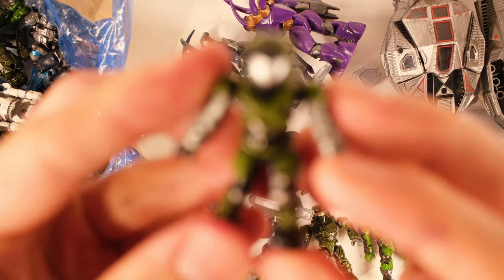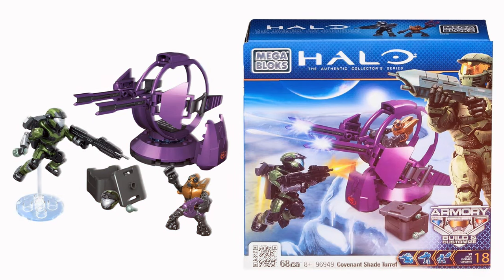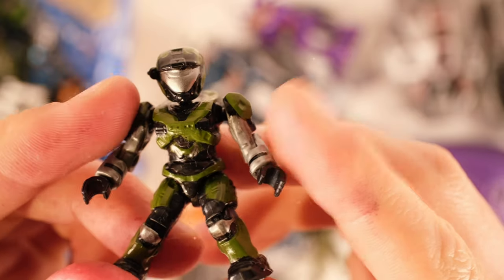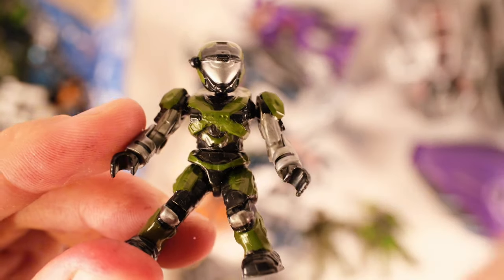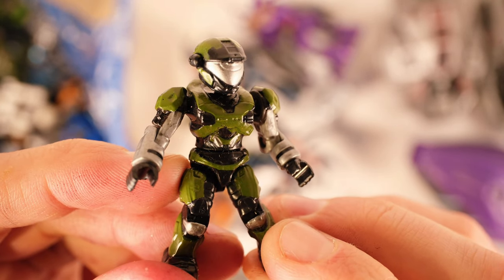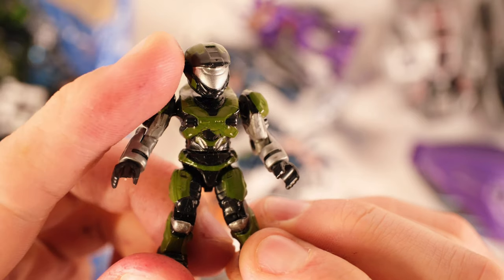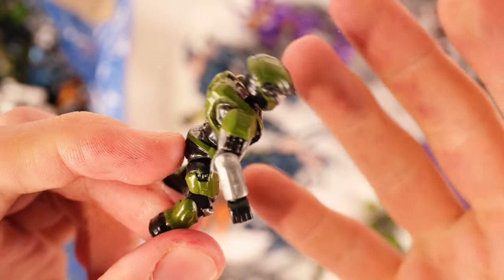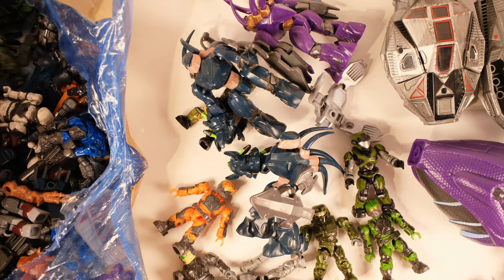Green Spartan Air Assault from the original Shade Turret — a nice, easy set. It was also at the time when Mega Bloks was doing a feature called the Armory, where most sets would come with an additional helmet or a couple of extra shoulders that you'd swap out to further customize your Spartan. This one came with two helmets — one with no flashlight on the side and one with a flashlight — which worked perfectly for Halo Reach, since those were real attachments being added in-game.